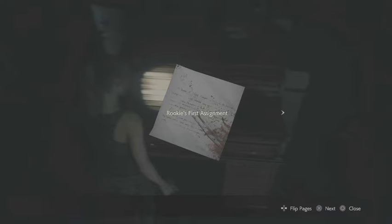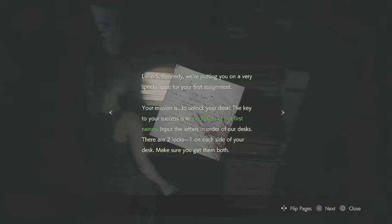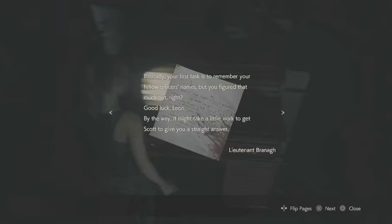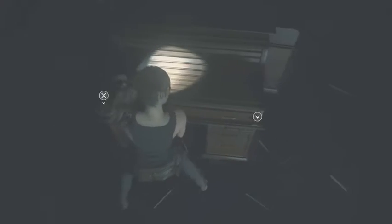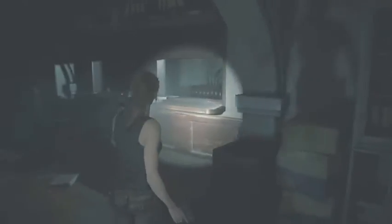Come over here and grab the Rookie's First Assignment, which reads: Leon S. Kennedy, we're putting you on a very special case for your first assignment. Your mission is to unlock your desk. The key to success is in the initials of our first names — put the letters in order on your desk. There are two locks, one on each side of the desk. Make sure you get them both. Basically, your first task is to remember your fellow officers' names. Good luck, Leon. By the way, it might take a little work to get Scott to give you straight answers. — Lieutenant Ron Rahan. This is what the lock is going to look like; there will be two on each side. We are just going to leave those alone for a moment.